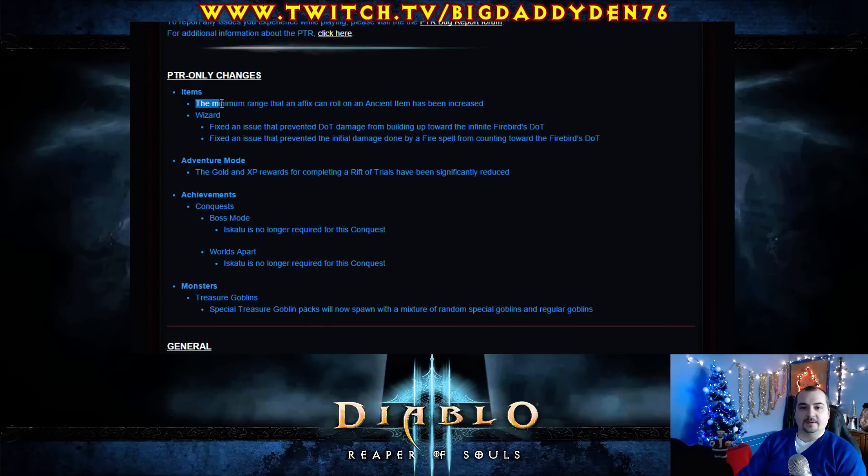PTR only changes. The minimum range on the fixing roll on ancient items has been increased — this is just for PTR, so that's pretty cool. Wizard Fire Dot prevented dot damage building up towards the infinite Fire Dot, so there's a big effect there for the Firebird set on the PTR.